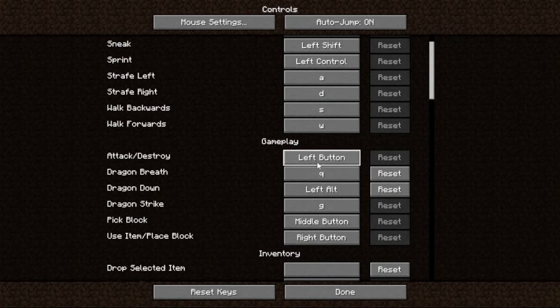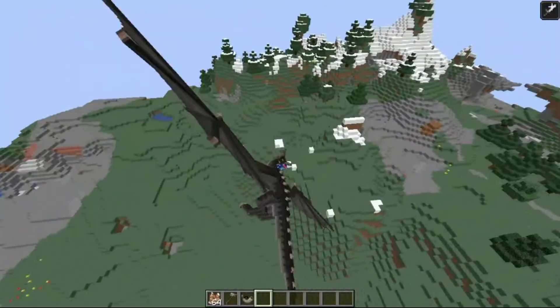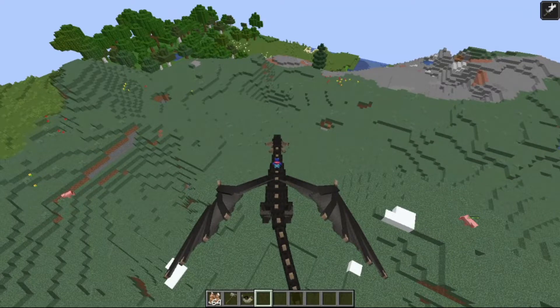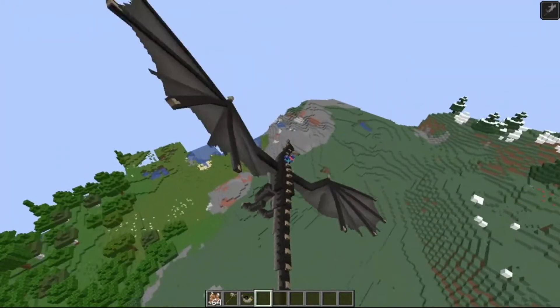Attack and destroy is your left button, which is your normal Minecraft attack. You are going to see three dragon options: dragon breath, dragon down, and dragon strike. Click on dragon breath and assign whichever button you want. I set dragon down to left alt and dragon strike to G, which is the default. To fly the dragon, just right-click it and use the jump button — mine is space — and use WASD to control your dragon, like any other dragon.